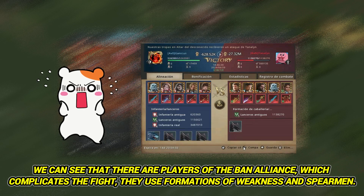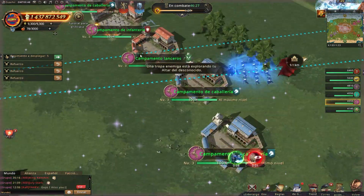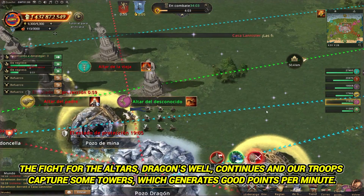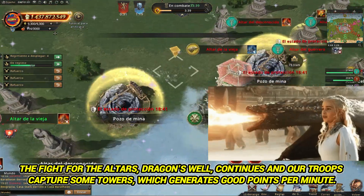We can see that there are players of the ban alliance, which complicates the fight — they use formations of weakness and spearmen. The fight for the altars at Dragon's Well continues, and our troops capture some towers which generates good points per minute.